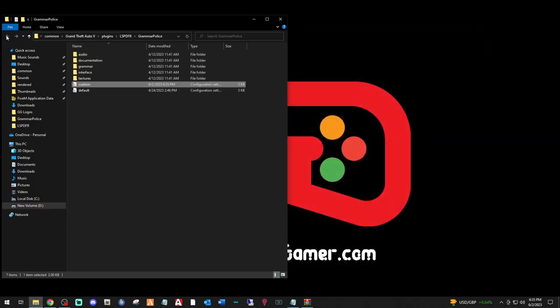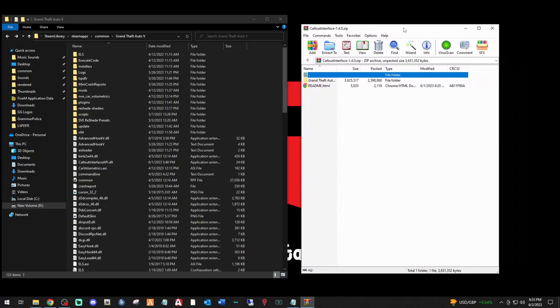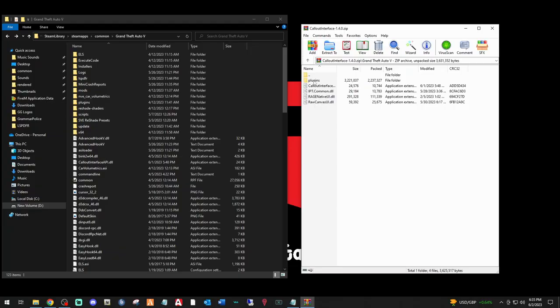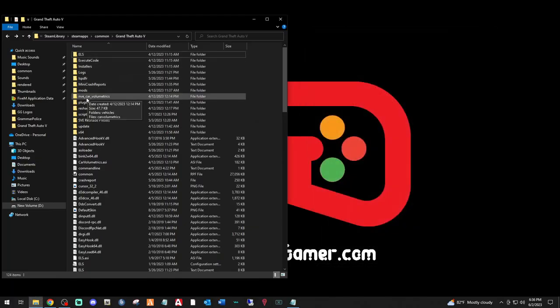Exit out and click back to the main directory front page — Plugins, Mods folder, ELS. Now bring up the Call Out Interface WinRAR. Double-click the Grand Theft Auto 5 folder and highlight all five files: Plugins, Call Out Interface API, IPT, RAGENativeUI, Raw, and CanvasUI. Drag all those files over and drop them. When asked to replace, go ahead and replace. Exit out of that.